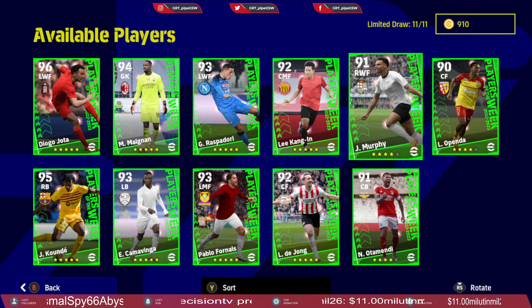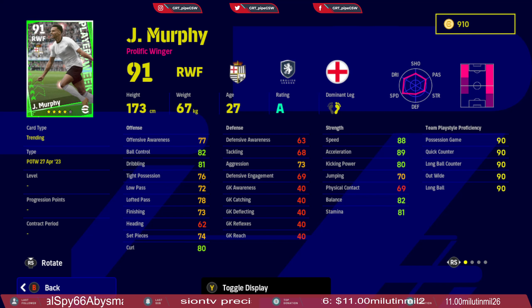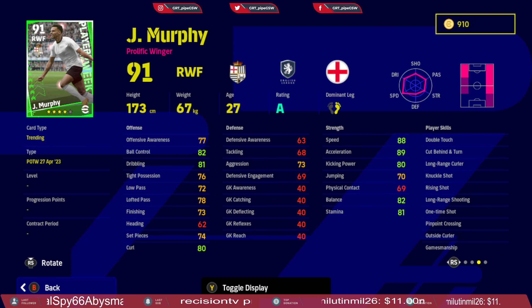Standard form, so you can play him only when he is B rated or above. Murphy is a prolific winger or flanker, and I would use him as a flanker as the backup option for Division 1 — he is mainly a star player for Division 1 and Division 2 star teams. Ball control in possession is good, low pass and lofted passes are great, finishing is good, speed and acceleration are great, kicking power is decent. Skill cards: double touch, cut, long range curl, knuckle shot, rising shot, long range shooting, first time shot, pinpoint crossing, outside curl, and gamemanship.